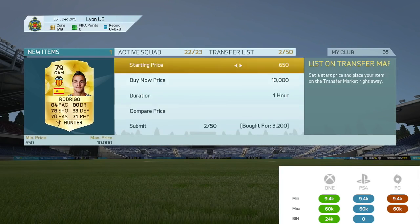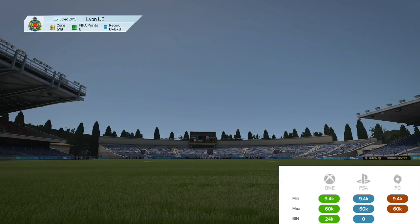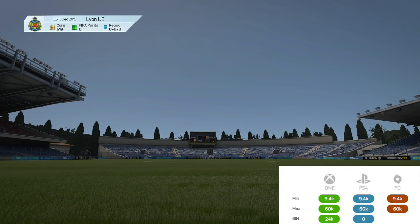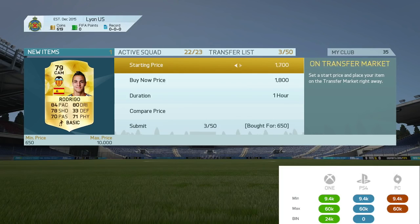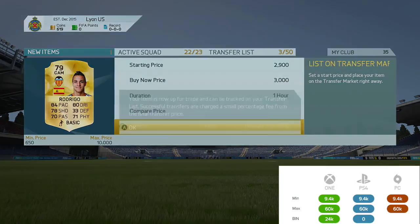Next we got a CAM Rodrigo for 3.2k and also bid on another copy for 650. We can list the first one for around 5k — Rodrigo is really good this year with 4-star skills, good pace, dribbling, passing, and shooting. Surprisingly, I didn't get outbid on the 650 one, so I got him for 650 and listed him for around 3k, which makes him cheaper than the first one listed — but I got this one cheaper anyway.